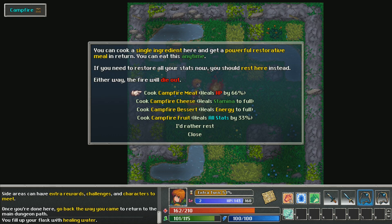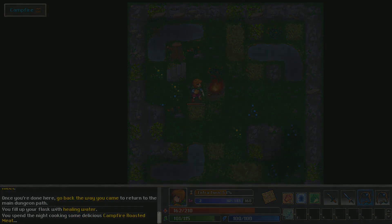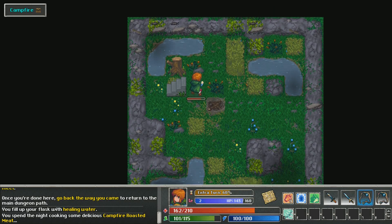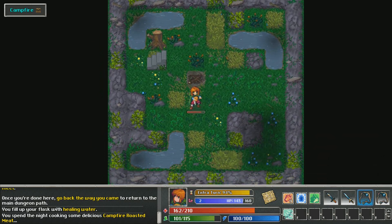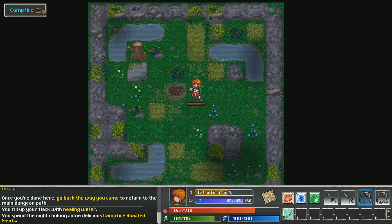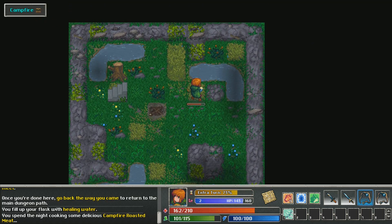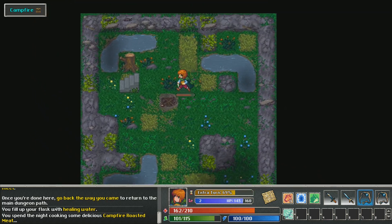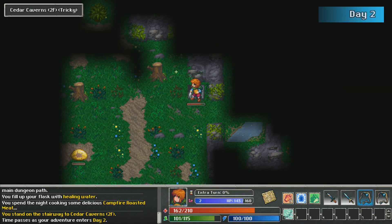Let's just cook our meat and get my health stuff back. We spent a night cooking some delicious campfire roasting meat. We already got the loot in here — the chest is open. To get back out I just go up the steps. We're now on day two, heading on the stairway to the second floor.